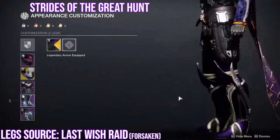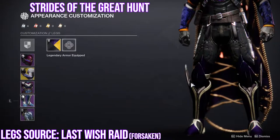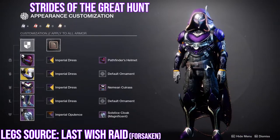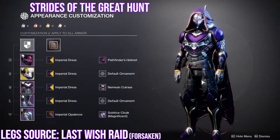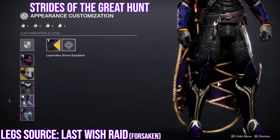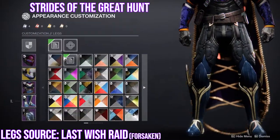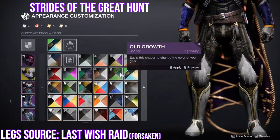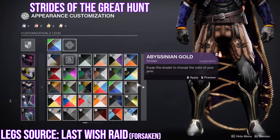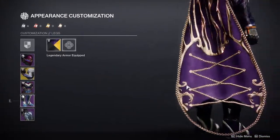The boots are Strides of the Great Hunt from Last Wish — super dope. These boots have been one of my favorites for a long time. The weird pants material at the top always throws me off, but I feel like it goes really well with this set because the middle has that same material too, so it almost looks like a one-piece. The only annoying thing is the trim here does not change color, so if you're going to use these boots, just be aware you'll have to work around that.